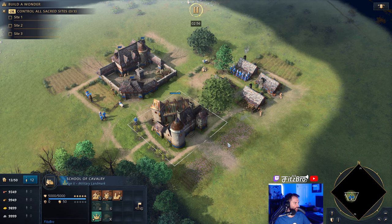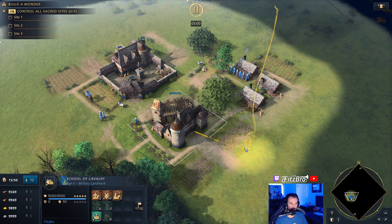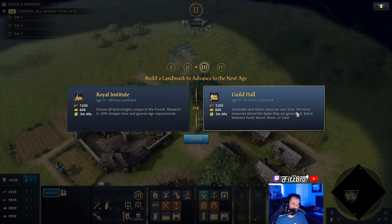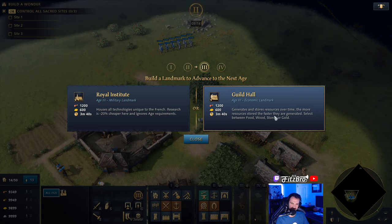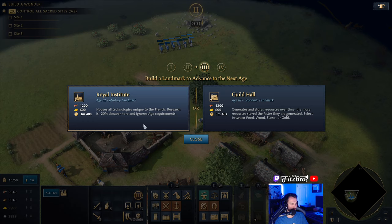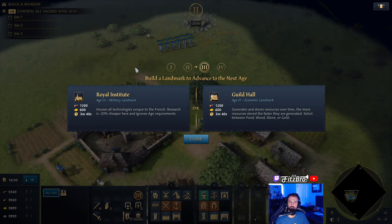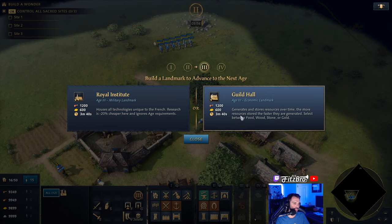Let's take a look at the School of Cavalry — it looks just like a regular stable, nothing fancy, essentially a glorified stable. Now let's look at our age up options for Age 3. This is the Guildhall — it generates and stores resources over time. The more resources stored, the faster they are generated, so it gets more resources the more you wait. I like to put it on gold, but putting it on stone is also a really strong decision. There's also the Royal Institute, which houses all technologies unique to the French. Research is 20% cheaper here and ignores age requirements, so it's more of a long-term landmark. I can see arguments for the Royal Institute, but I am going to lean with the Guildhall.